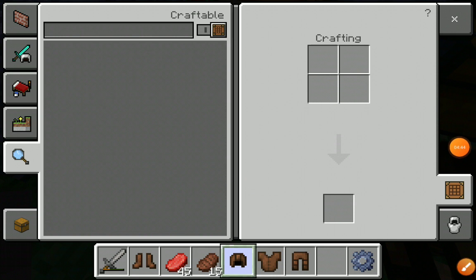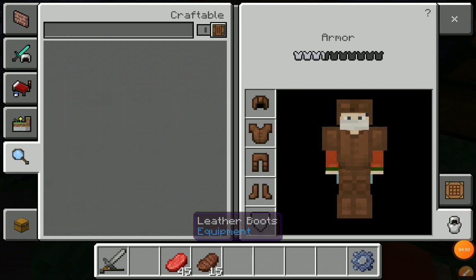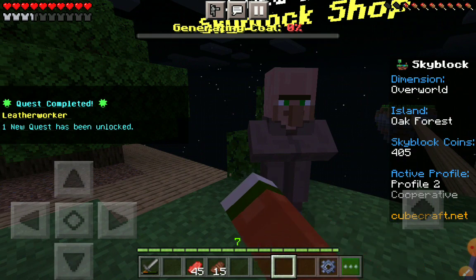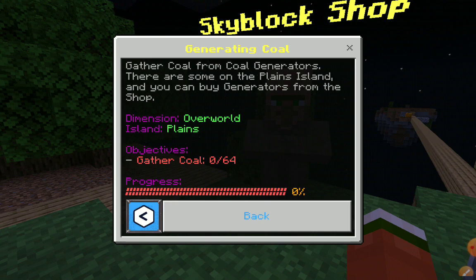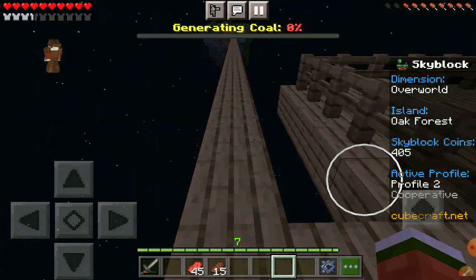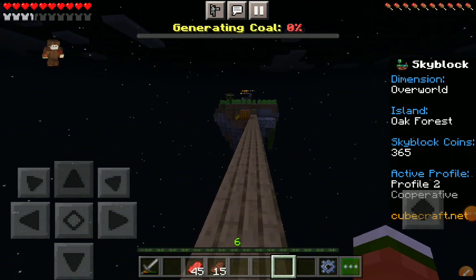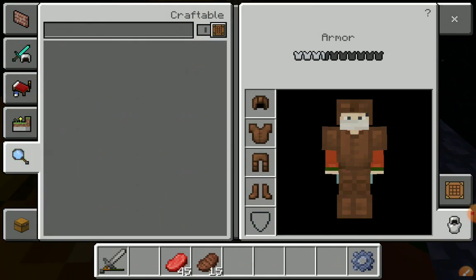You know what we haven't done all game — and I'm just sad about it — we actually haven't done any coal all game. Generating... how many? Six people, so we need a stack of coal for our furnace. We need a full stack. That's going to cost me another $45.